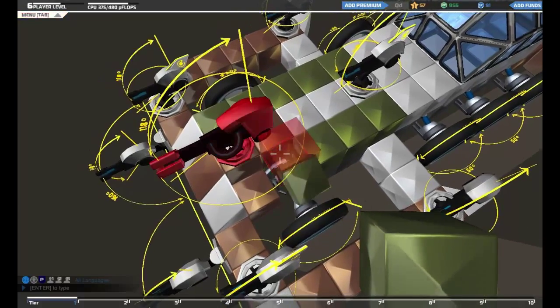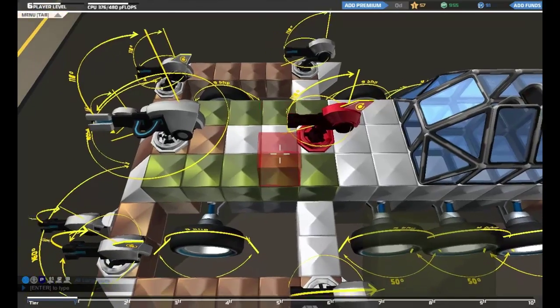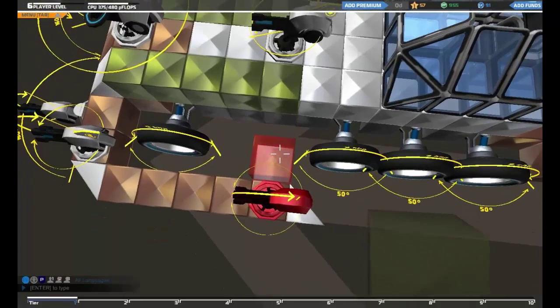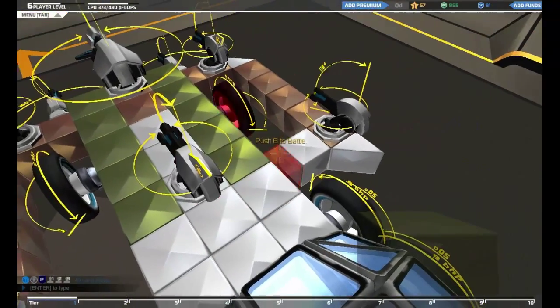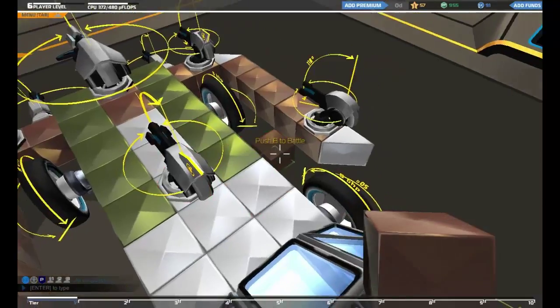I don't know if you noticed that grey stuff underneath there — what that does is it doesn't actually provide armour per se, but it does provide mass, which helps you from not flopping over or falling over or things like that. So that stuff is important as well. So I'm going to take some of that brown now and put that instead of the white, which is basically tier 0 armour.